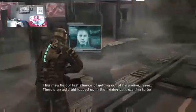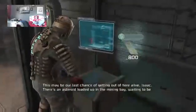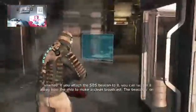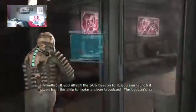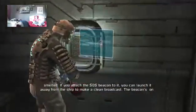This may be our last chance of getting out of here alive, Isaac. There's an asteroid loaded up in the mining bay waiting to be smelted. If you attach the SOS beacon to it, you can launch it away from the ship to make a clean broadcast. The beacon's on the maintenance subdeck. You can launch the asteroid from the control room.